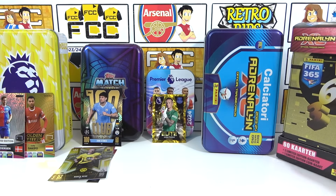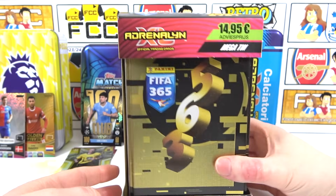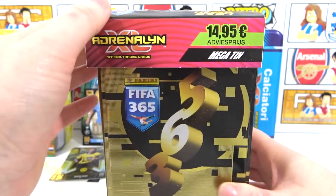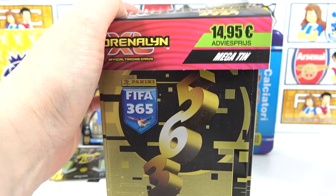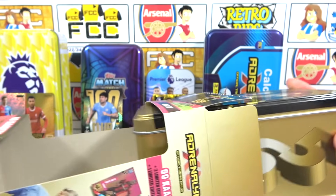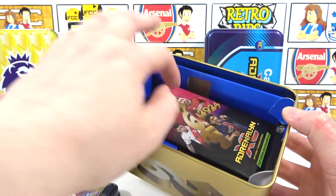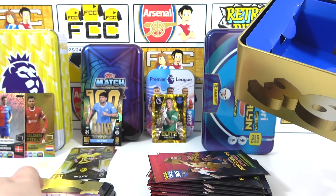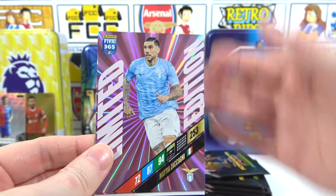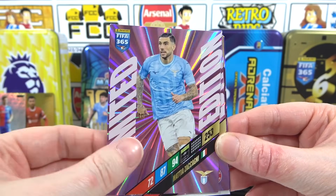Moving on to the FIFA 365 tin — our second season collecting this. You get 60 cards, three limited editions, and a limited edition coin card. We think it's going to be packs. We haven't actually found the Momentum card for this season yet — we found two last season, which was madness. Opening it up: yes, it's packed, and the limited editions are loose on top. These limited editions have a crazy laser effect. We have Zagagni as our first one, and Delete — we might have had that one before.